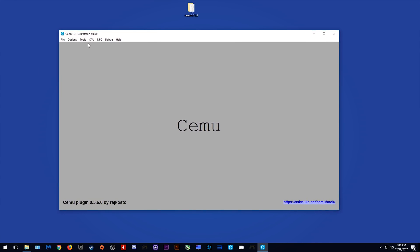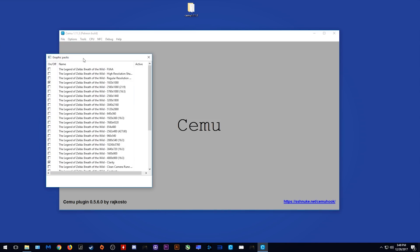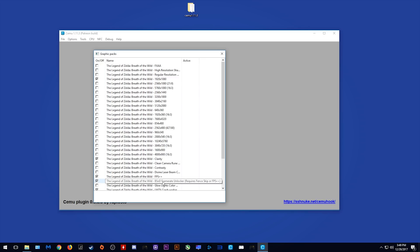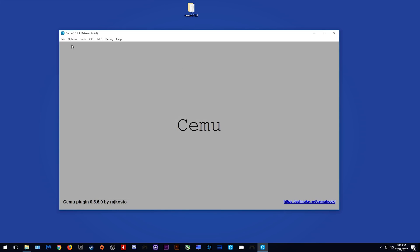All you need to do is come to Options, then Graphics Packs, scroll down and activate the BSOD framerate unlocker graphics pack. Once you have done this, you can close this window and load your game.